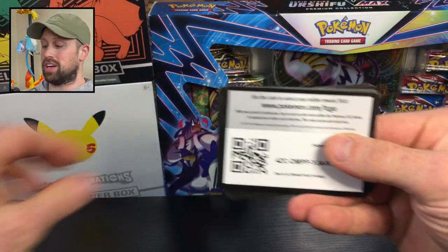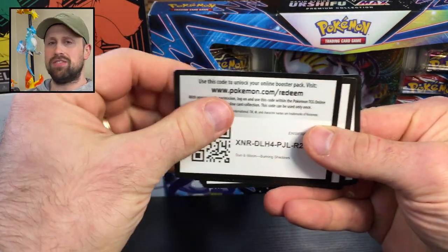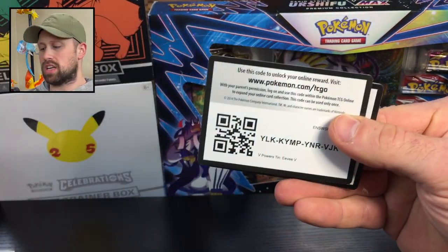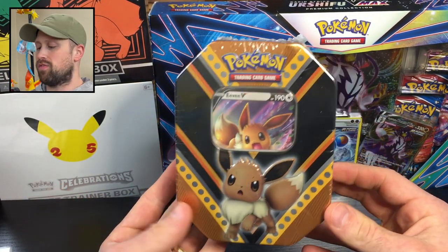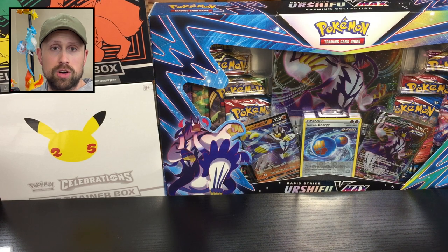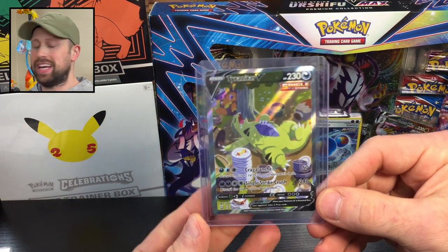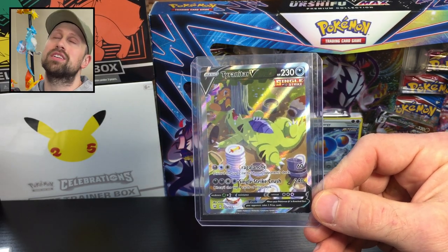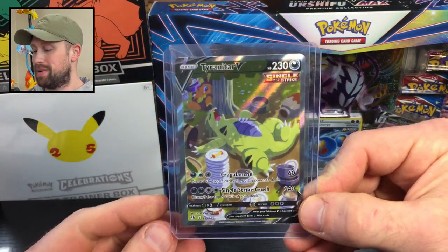But after I show you this, I'm going to show you a card that my daughter pulled out of her very first pack. I bought a bunch of those Eevee V, Pikachu V, and Eternatus V 10-packs from Target. As an early birthday present I gave her one of the Eevee V 10-packs — it comes with four or five Sword and Shield packs, plus the promo Eevee V. Very first pack she got was a Battle Styles pack, and she pulled the Tyranitar V Alternate Art. I was like, of course you would pull that — her old man can't pull anything.